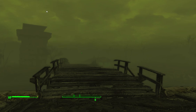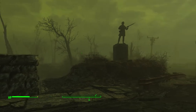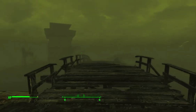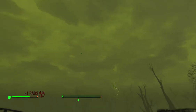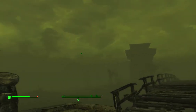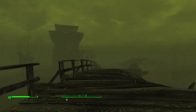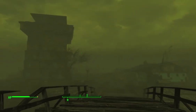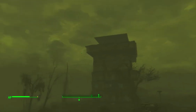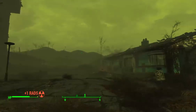This is Fallout 4 building the Sanctuary, episode two. Episode one didn't have voice because I couldn't figure out my microphone - this one should have. We logged out last time with a storm happening. You can see the tower we built just there. I'll build a bit more of that now. I'm using the True Storms mod and the Build High mod.